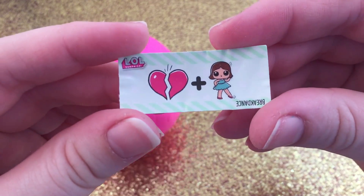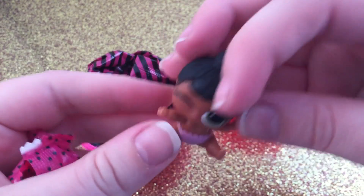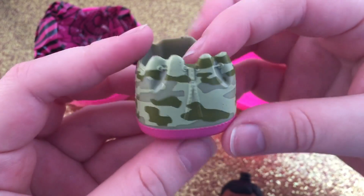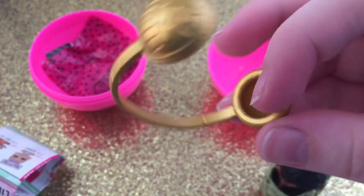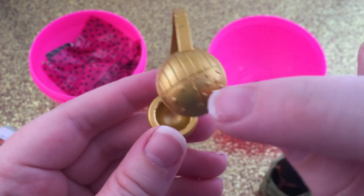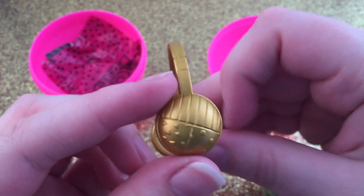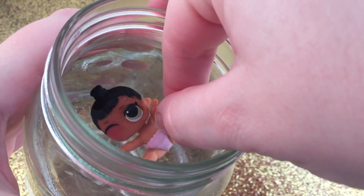The clue for this one is Breakdance — hoping I don't get a duplicate. This one is Little Honey Bun. She has a little cute camo backpack with pink, and then a really cool gold pair of headphones. I'm really excited to get headphones — I think that's a really cool accessory. There are little stripes on her diaper.